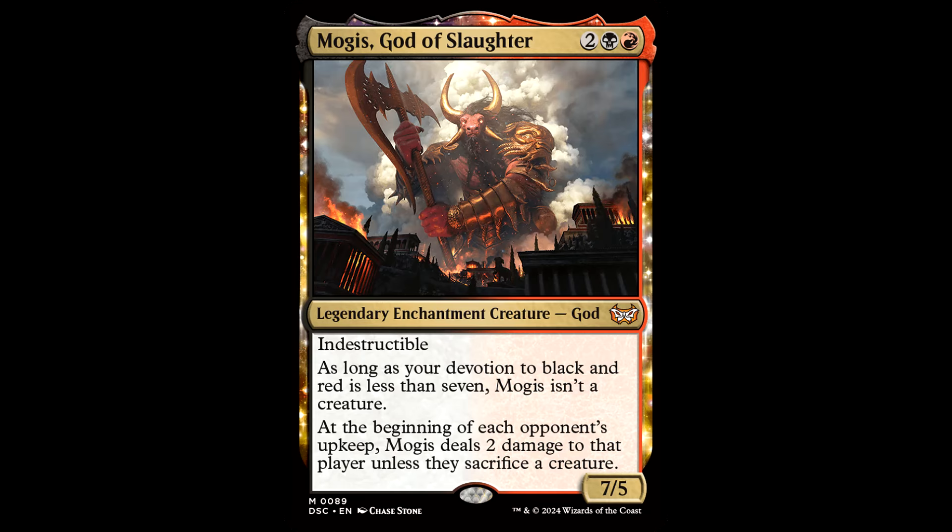Then you have Mogus, the God of Slaughter — fantastic reprint, down to a couple bucks, man. Two bucks for this guy, and he gets some new art. This is another one that's going to draw you cards, and it's a big beefy slapper if you get that devotion.